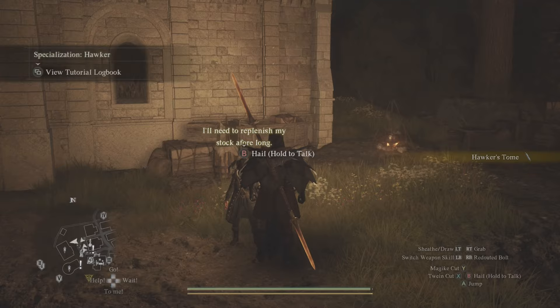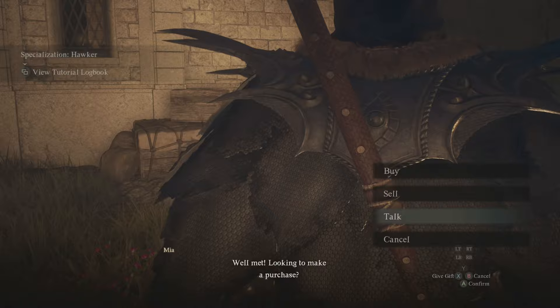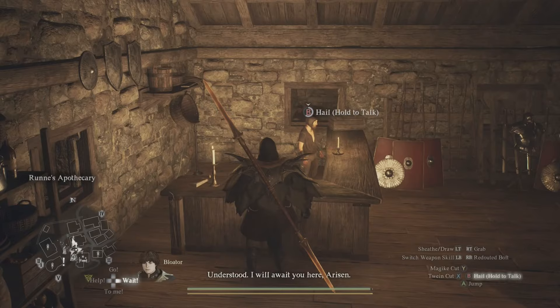You will be granted a hawker stone at some point. This grants your pawn the hawker specialization, allowing them to offer to purchase some items from the inventory for a fair sum of gold. You can see that I have placed the second port crystal on the ground here. This is very important to make your money grinding life easy.